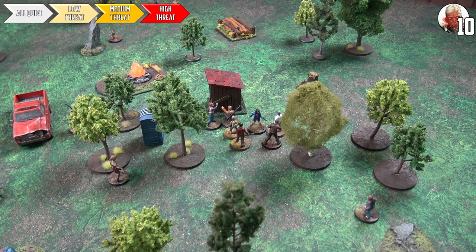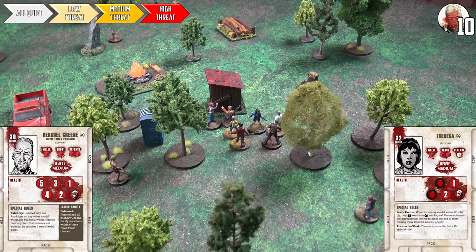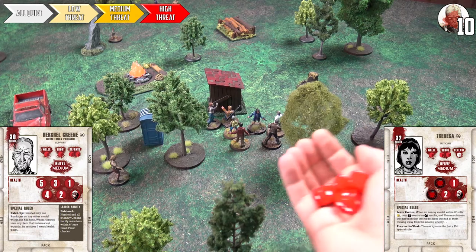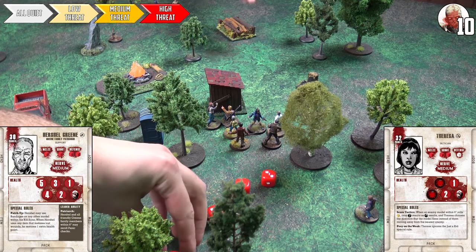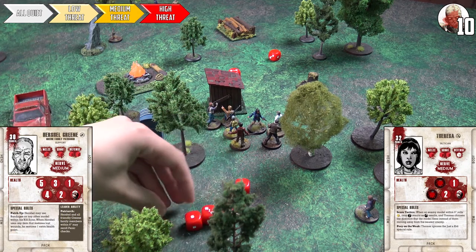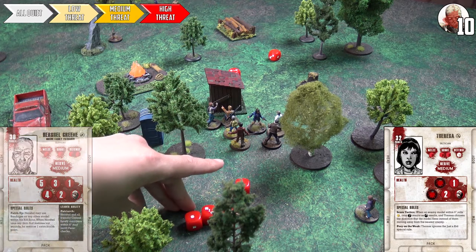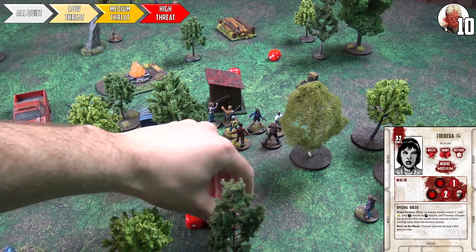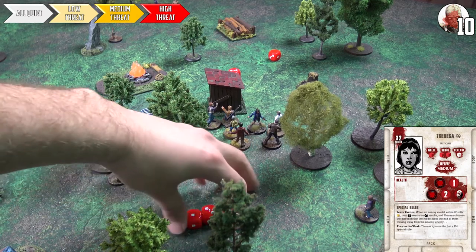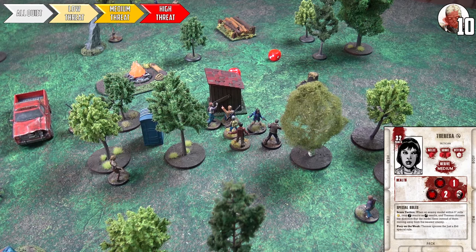Teresa is in melee with Herschel and elects to shoot at him first using all four red dice. She rolls five with two headshots — five base successes. Herschel cancels two with his defense, then the two headshots apply afterward, totalling five damage — enough to kill him. Poor Herschel drops his supply token. Teresa checks her suppressor: a star result means just noise rather than mayhem. She runs out of ammo but draws a walker straight into contact with her.